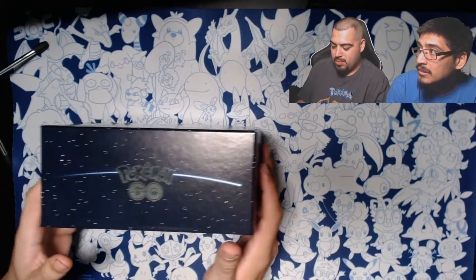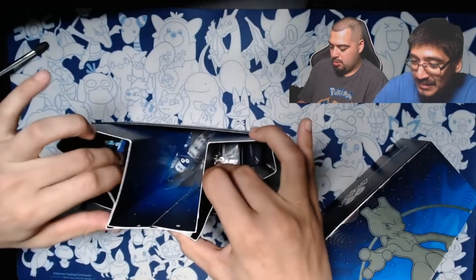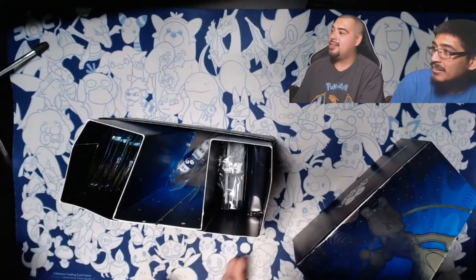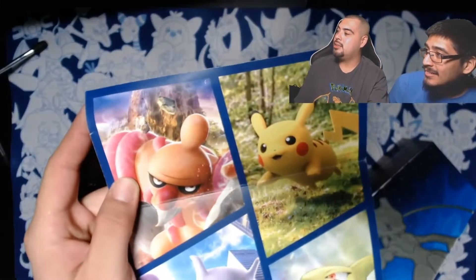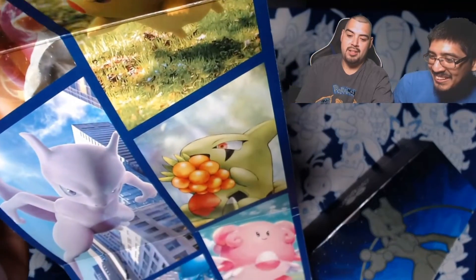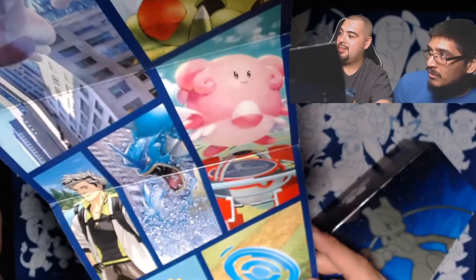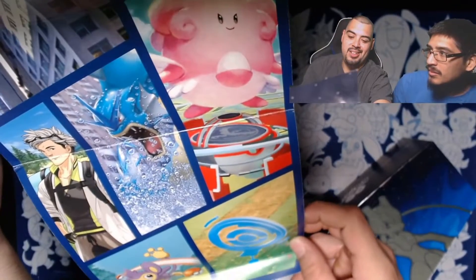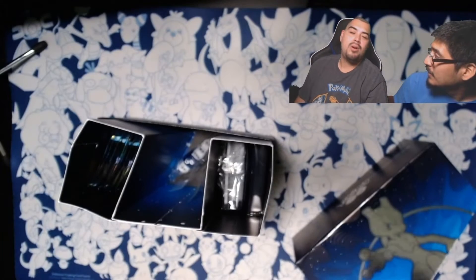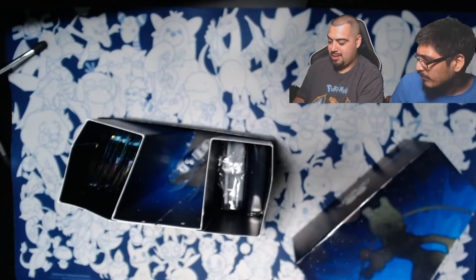Let's get into it, I'm really excited. Open it up, let's see what comes in here. We're going to pop it open like this. Look at this inside of the box — oh, look at that! Pikachu! The little Larvitar. This is inside of the ETB — look at that. Oh, I want this on my wall. We might hang this on the wall over there. That's clean, that is nice.